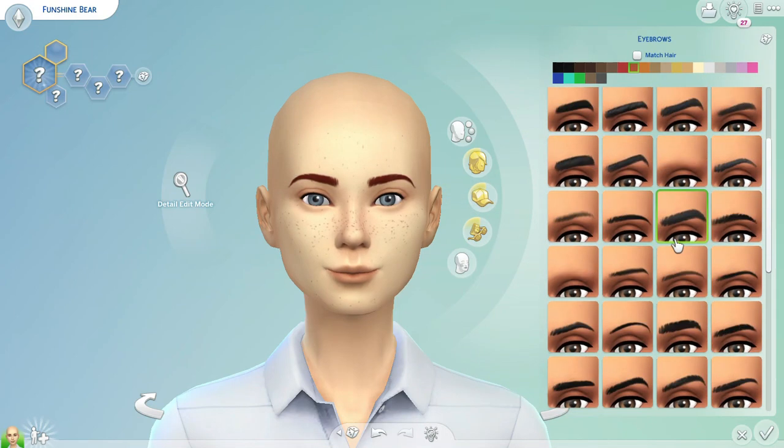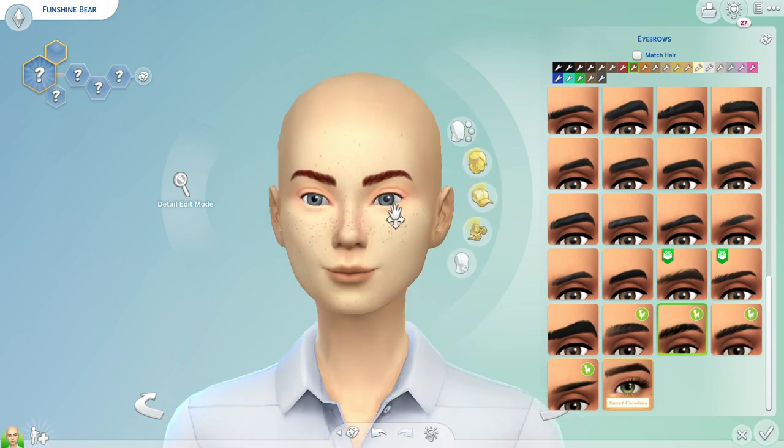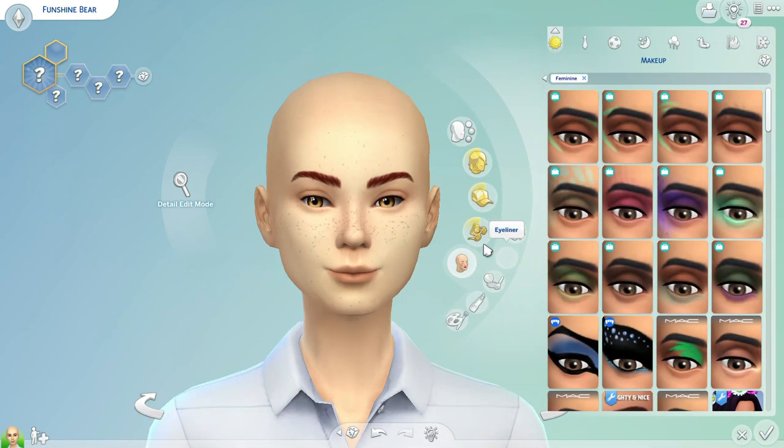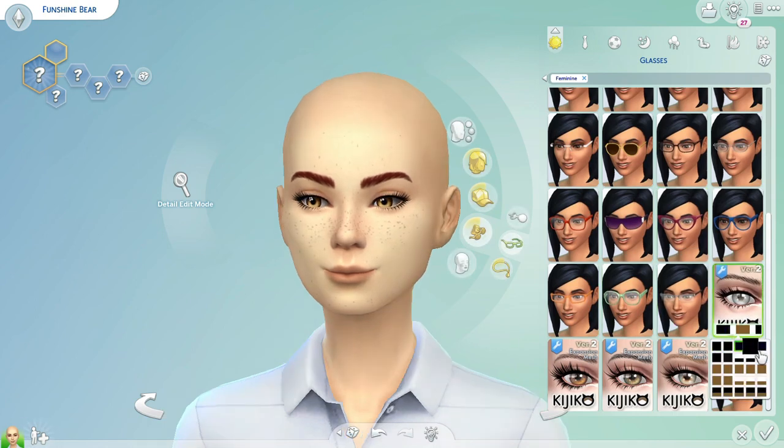I gave her freckles because I figure she spends a lot of time in the sunshine. And I also just wanted to give her very soft features — a very cute little button nose and soft eyebrows. Then also just really leaning into the yellow theme, I gave her yellow eyes, her skin tone is a little more on the yellow side, and she will also have blonde hair, of course.